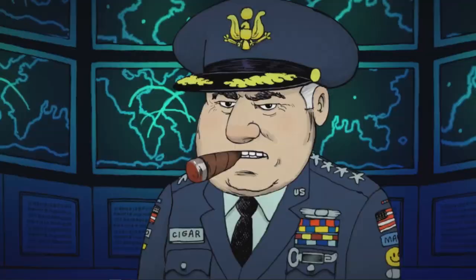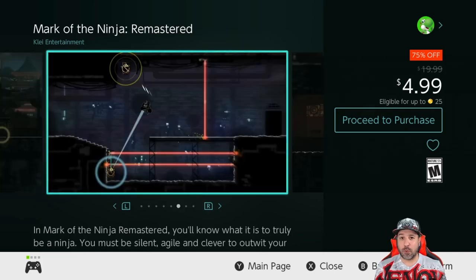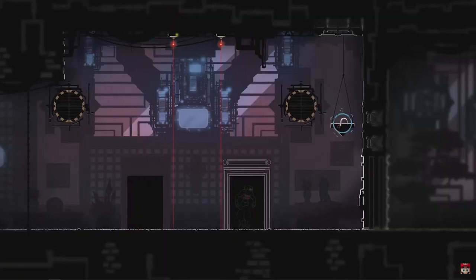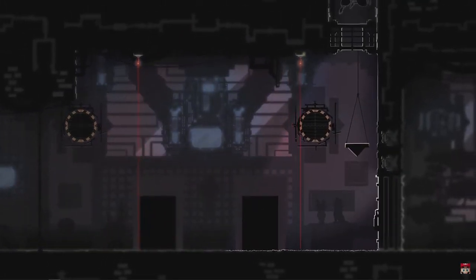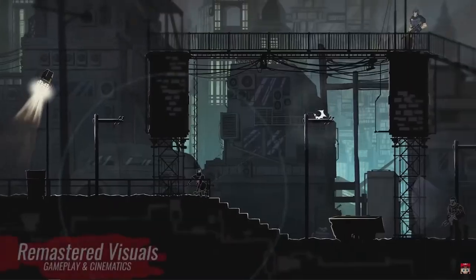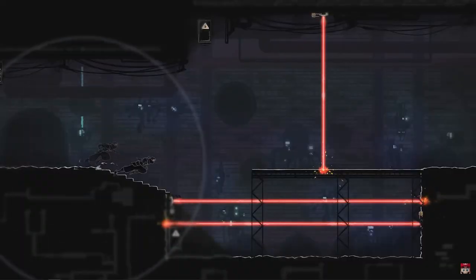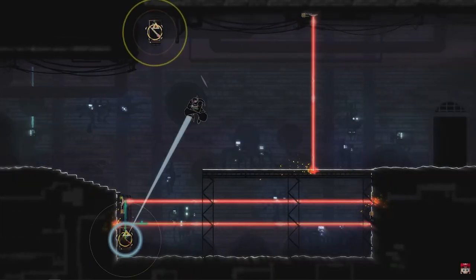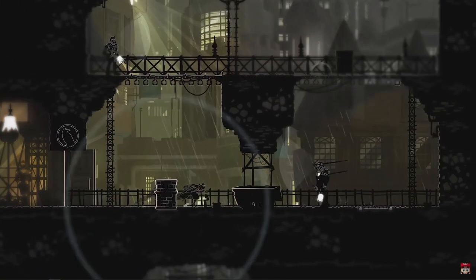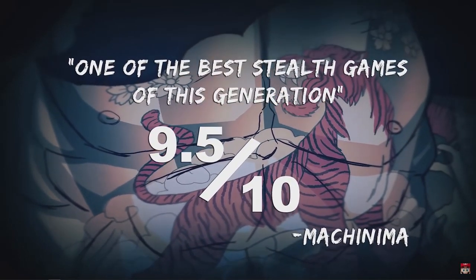Next, Mark of the Ninja Remastered is back to 75% off at only $4.99. This 2D action platformer, as the title suggests, has you playing as a ninja. What makes it original is that all gameplay is based around stealth-based combat — it's crazy to think you get an experience very close to a 2D Metal Gear Solid for under $5.